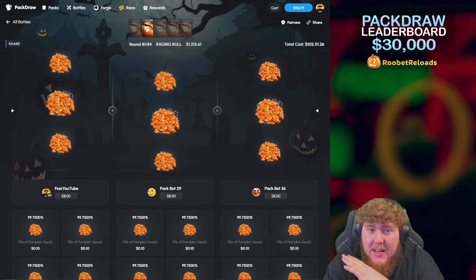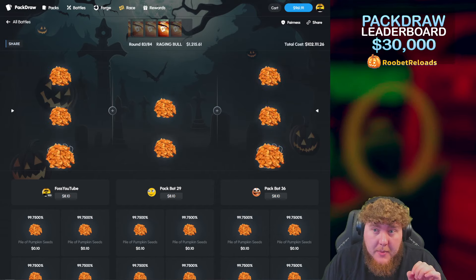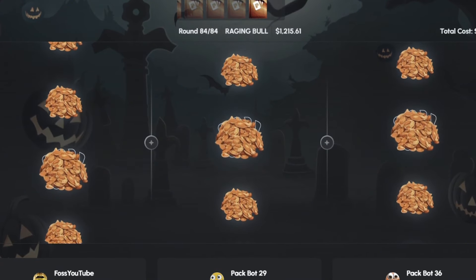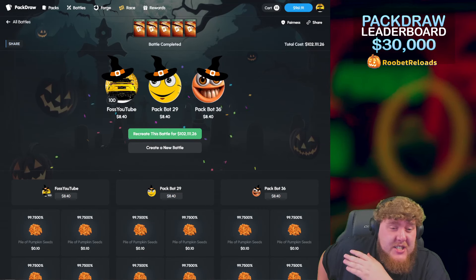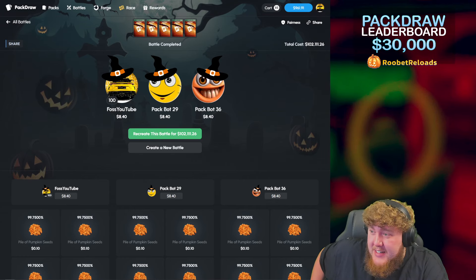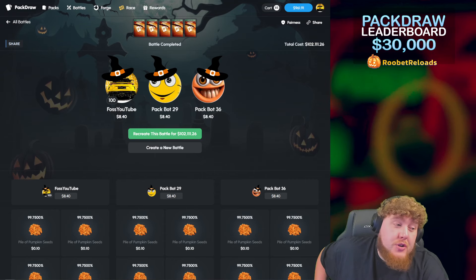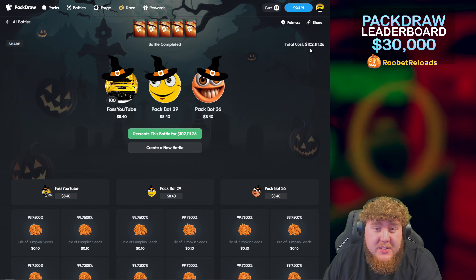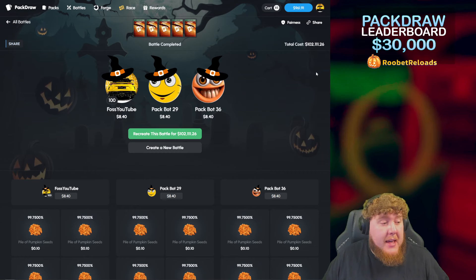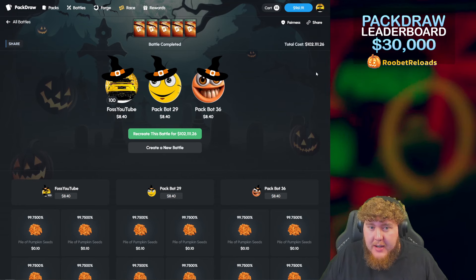This is going to go down as easily the dumbest, worst, most ridiculous Pack Draw battle. Technically this is a $300,000 battle — three people spending $102,000 each. The winner is gonna get... oh my god. I genuinely believed at least one of us was gonna pull that. The odds are there for a reason. But I fell short here — fell short big time. That is genuinely crazy: $306,000 spent, $25,200 return on a $306,000 battle. That might go down in the history of the entire website forever.